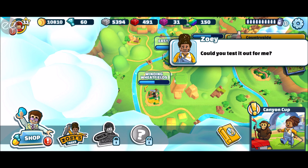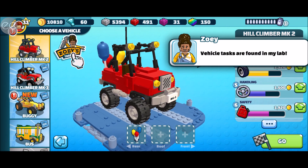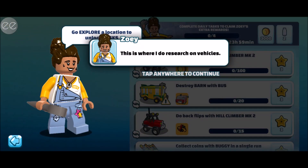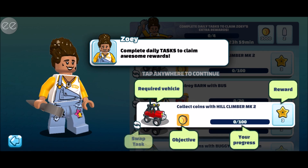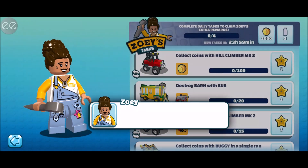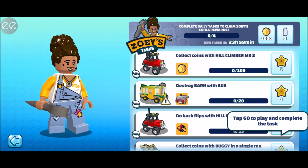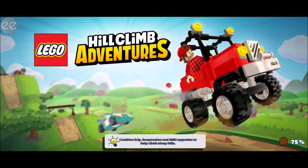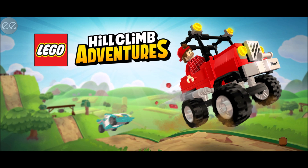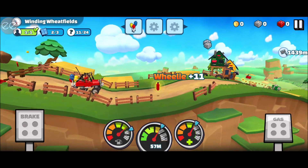Alright, so we go in here, we go explore. We see Zoe's stars — this is where I do research and vehicles. I could use your help: collect coins in hill climb. Connect daily tasks — nice, it's a good time. Let's complete a task with a hill climber. Collect 100 coins — we can do that! That's new; I thought we were just unlocking that new car, but it means we have tasks, which means more opportunities to progress faster.